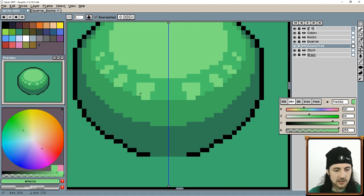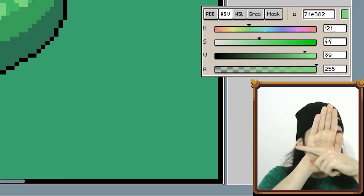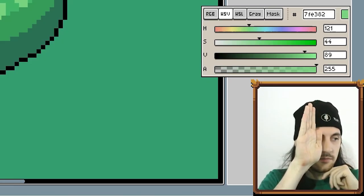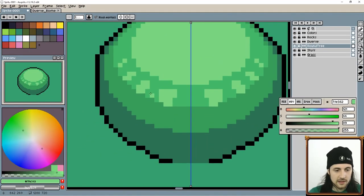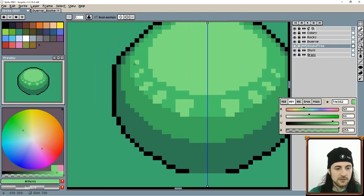I'm over-exaggerating here but look at my hand — you see how wide it is? As I turn it to show the side, it gets thinner and thinner. Make sure that your leaves get thinner as you go towards the side of the tree. The ones in the front are thick; the ones on the sides are going to be like one pixel in thickness. You can see that this gives it a nice perspective.